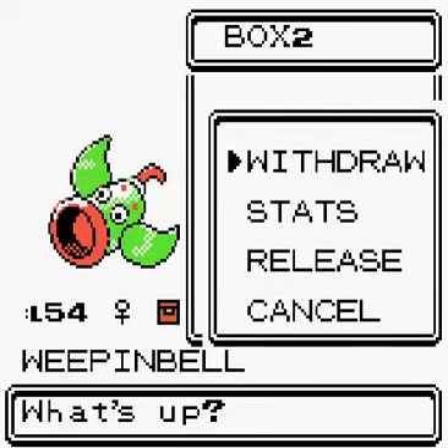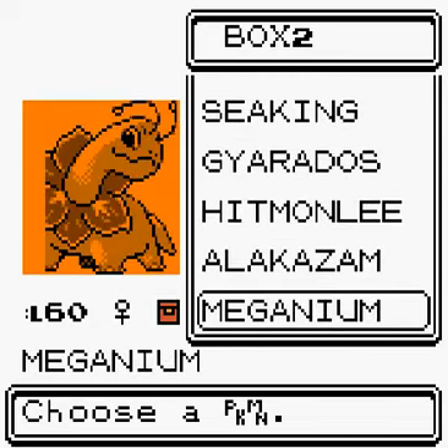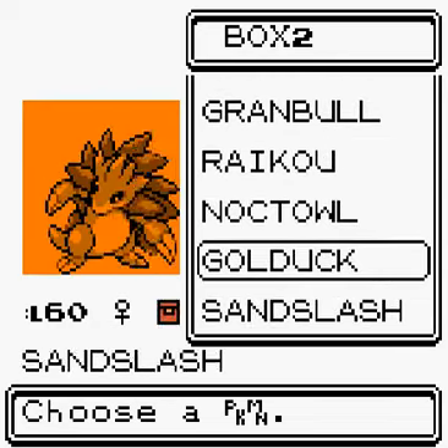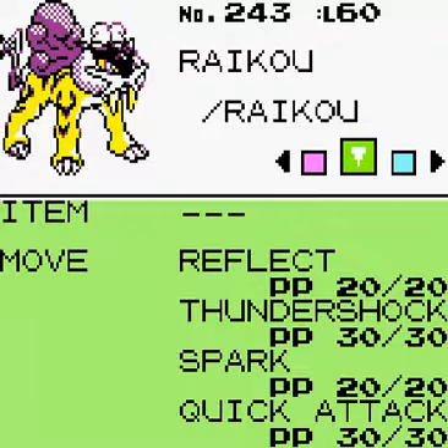Weepinbell — I'm going to evolve that with the Leaf Stone because it has now learned something. Raikou — I don't think it learned anything new, still the same: Spark and Thundershock.